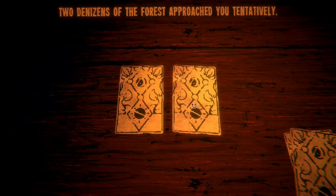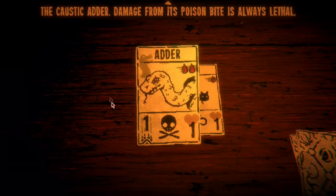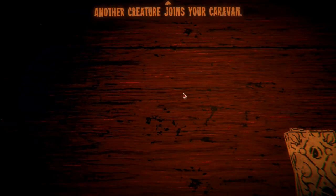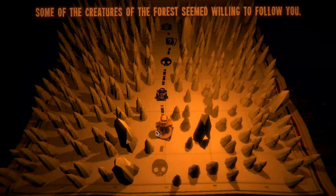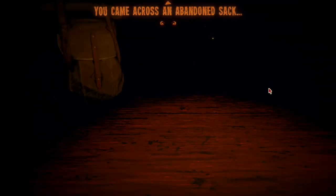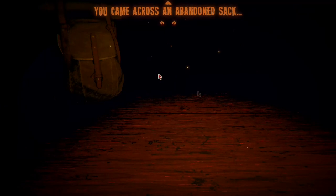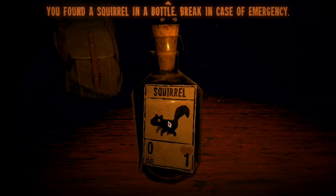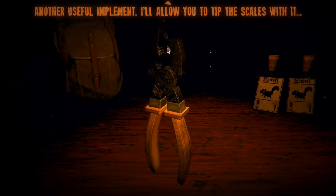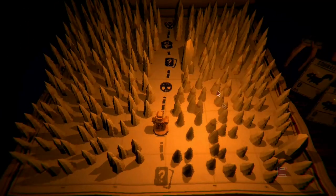Two denizens of the forest approach you tentatively. The undying cat — sacrificing the poor beast does not kill it. Caustic adder — damage from the poison bite is always lethal. I am taking the cat for sure. Yes indeed — I like cats. Some creatures of the forest seemed willing to follow you. I come across an abandoned sack: a squirrel in a bottle, break in case of emergency. Another useful implement — a pair of pliers that can tip the scales. Three is as much as you can carry.